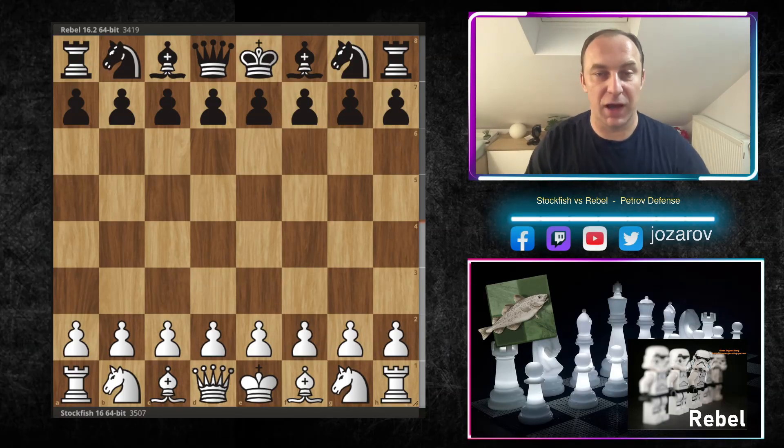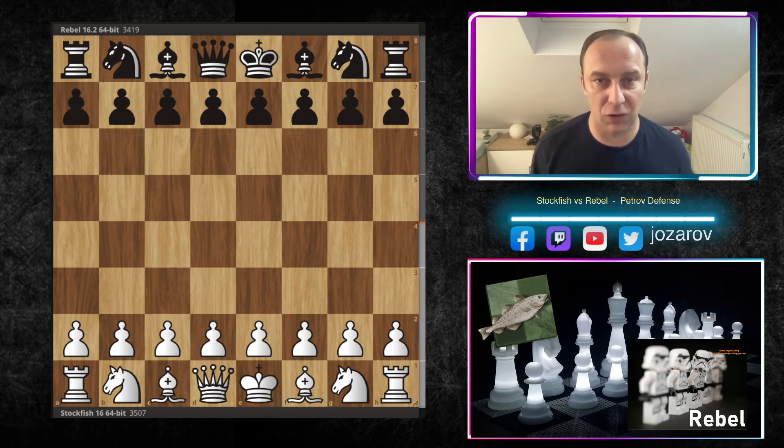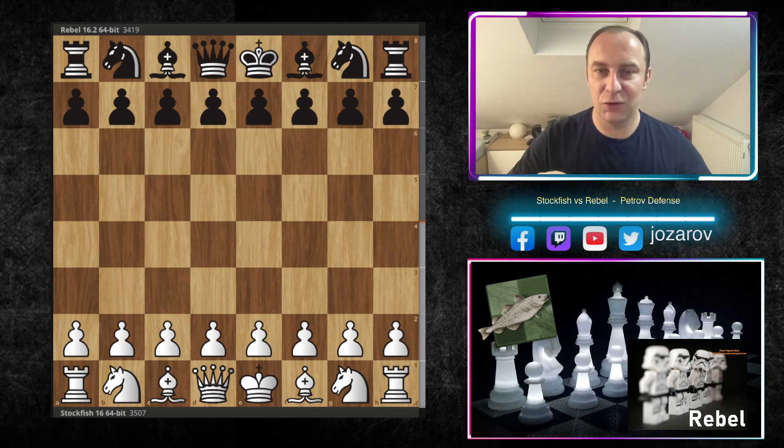Dear chess friends, I found it — I found the best chess game played by the latest version of Stockfish 16, the powerful chess engine. The most fun part about this game, in which Stockfish played against another top engine, Rebel, is that this brutal attack came out of a seemingly positional opening.